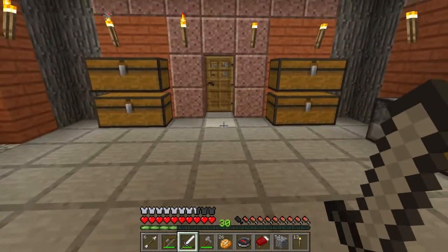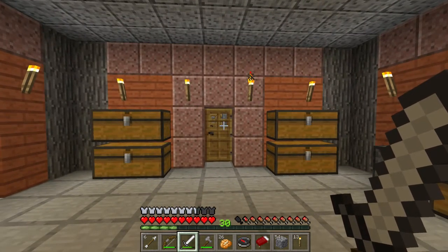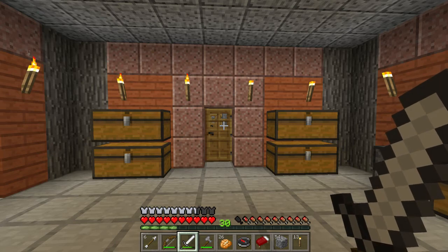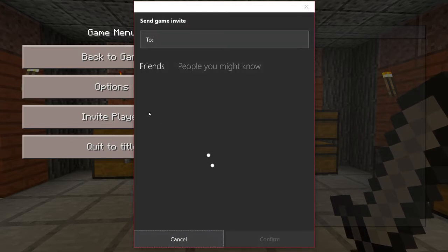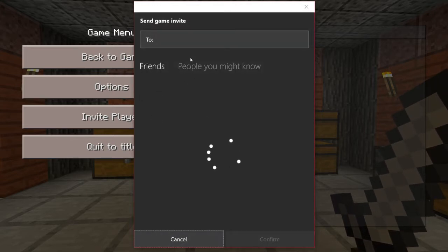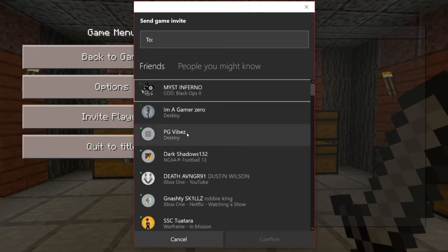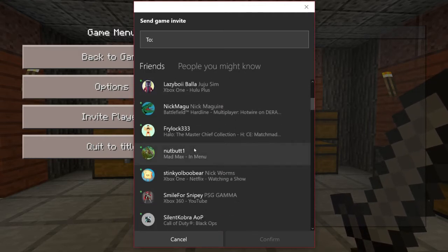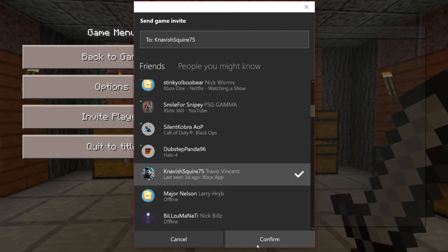Once you know how to invite someone from Xbox Live, all you have to do — if your friend has the Windows 10 Edition Beta of Minecraft — is press Escape, then click 'Invite Player'. Click on the friend who has the game, then press Confirm to send the invite.